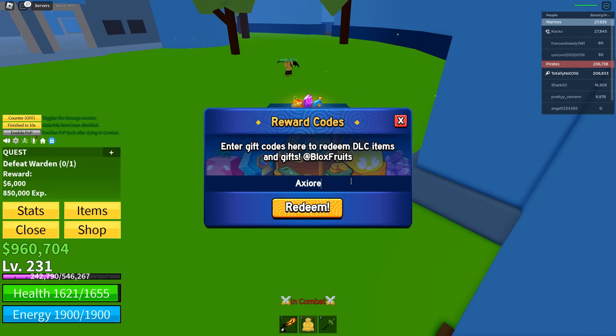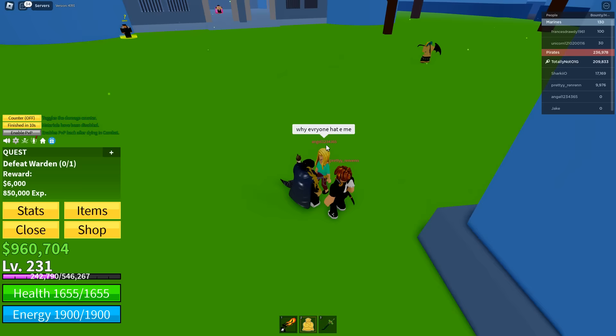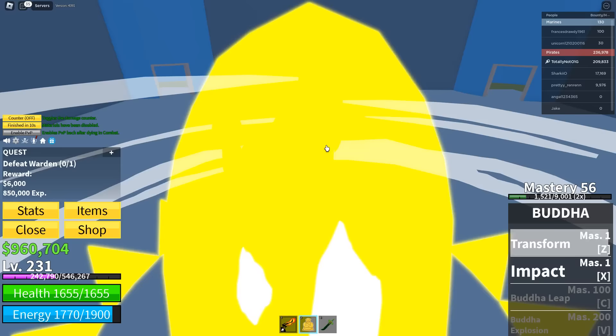'Sub_to_dig_rock' gives 15 minutes of times-two experience. Then there's another code for more times-two experience. 'Tentai_gaming' gives an additional 15 minutes of experience, 'straw_hat_man' gives 15 minutes of times-two experience. 'Sub_to_official_newbie' gives 20 minutes of times-two experience. 'Fud10' might give money — not sure. 'Big_news' — I don't know what that does either. And 'the_great_ace' gives 20 minutes of times-two experience.